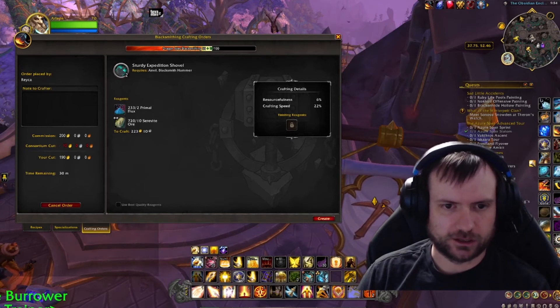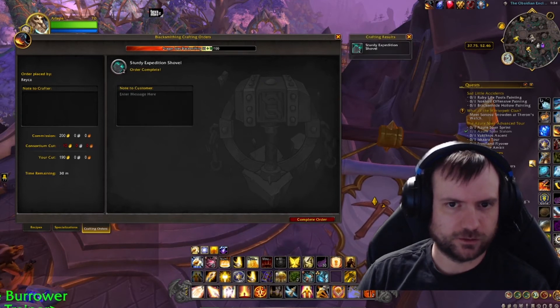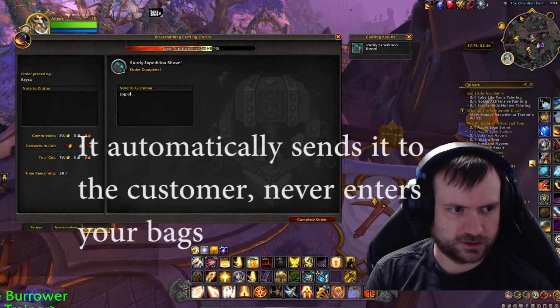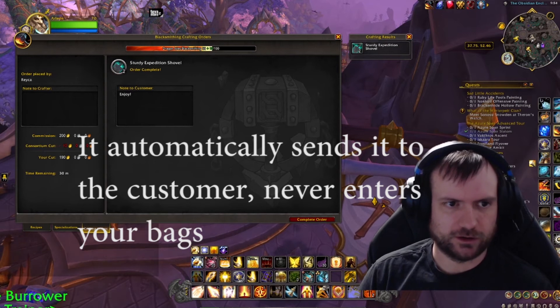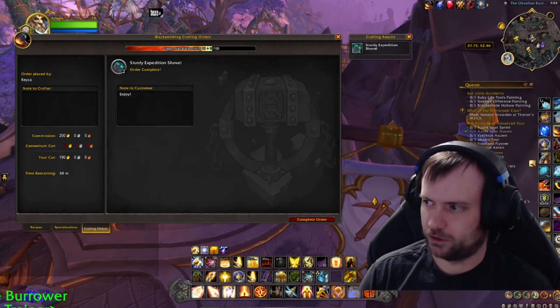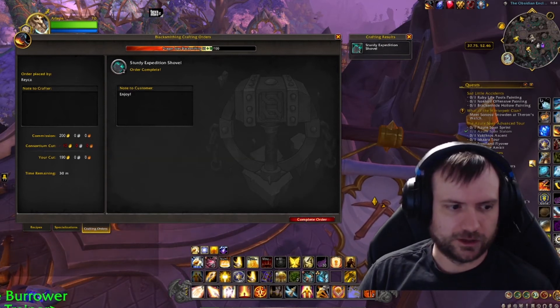At the bottom right you're going to click on create, and it builds it for you. It shows up under your crafting results and you can leave a note to the customer — something nice like 'enjoy' or 'pleasure doing business with you,' whatever you want to include. Just put a little note for them. Make sure you put something nice.